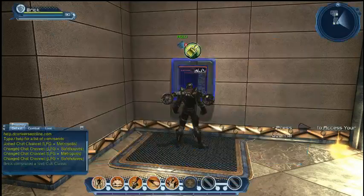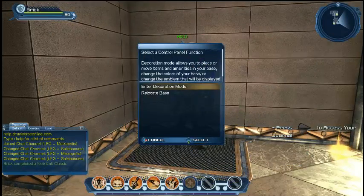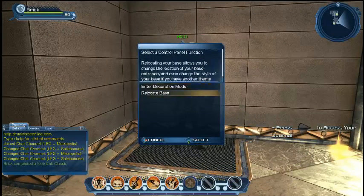Now that you've added those, let's go into the actual decoration, so the control panel for the lair. You can do two things here. You saw this earlier in our last webcast — the relocate base, we showed you how that works. We didn't go into the decoration mode, but we're going to do that now.